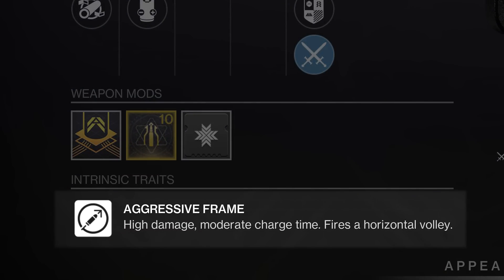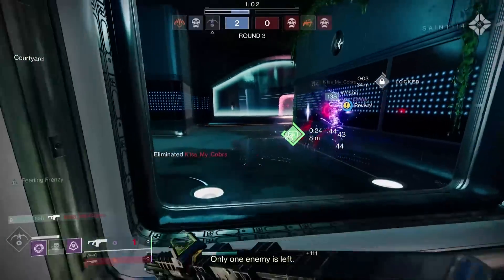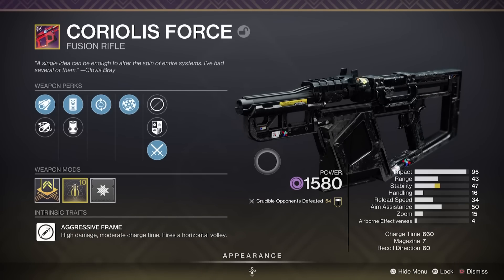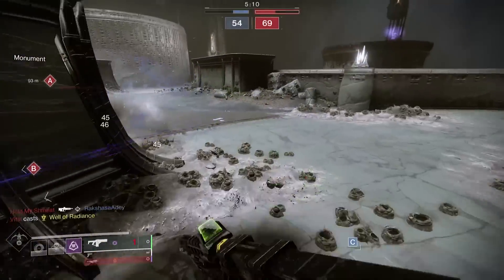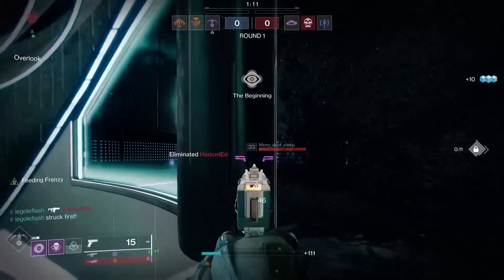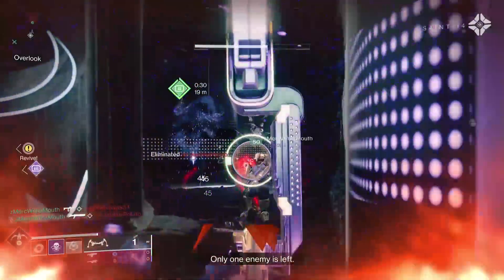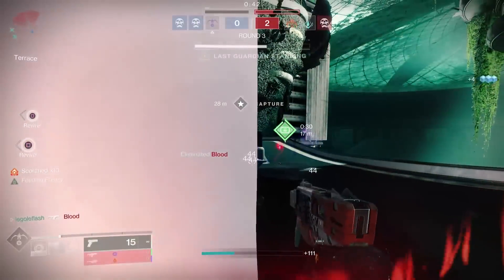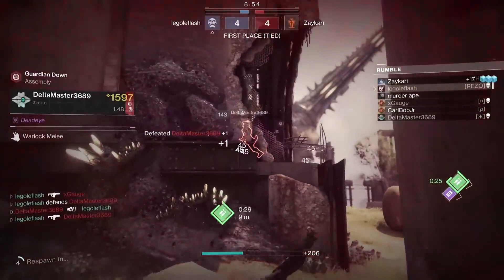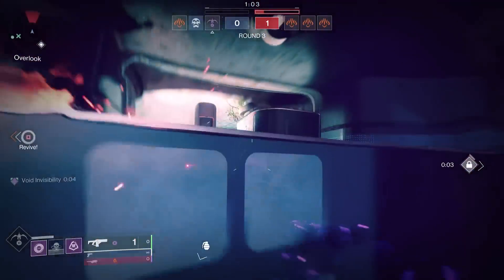Coriolis Force — the only aggressive frame horizontal burst fusion rifle. This void fusion obtained from Variks bounties on Europa is one of a kind, and Bungie themselves called this archetype a failed experiment. It is the one fusion rifle in Destiny 2 that you cannot manually control the recoil of. The bolts just flare out in their horizontal pattern, creating a frustrating and inconsistent user experience. The bolts are pretty strong and fly out at the 660 millisecond charge time of an adaptive fusion rifle, but it almost doesn't matter because the rifle itself is so unreliable.